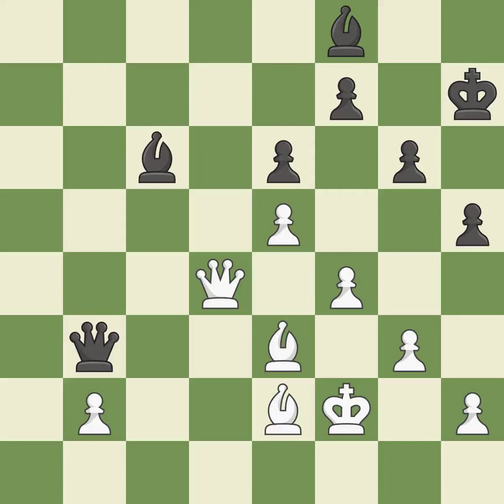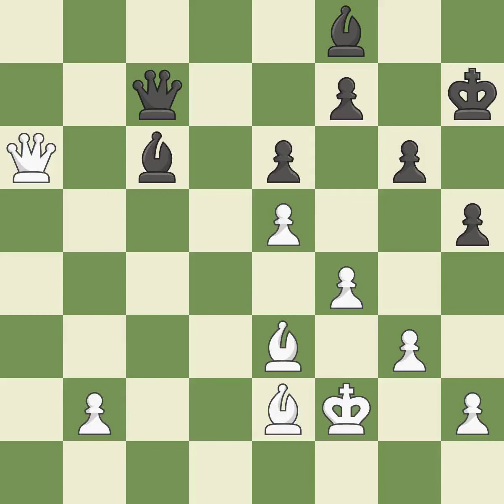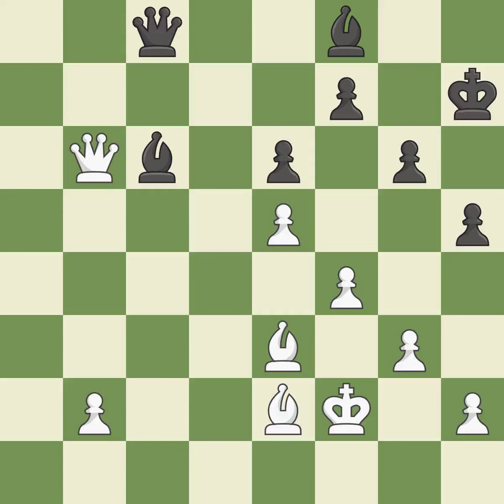The bishop may now control more squares because it is in a better position — quite good. This provides an equal exchange of parts — ideal. This protects the bishop who was attacked — ideal. This suggests exchanging items of equivalent value — quite good. This is not the best approach — incorrect. This provides an equal exchange of parts — ideal. The queen is therefore moved to safety. This may succeed in winning a bishop — incorrect. This exchange is fair — ideal. Recaptures. White is equal at this point in the endgame — ideal.